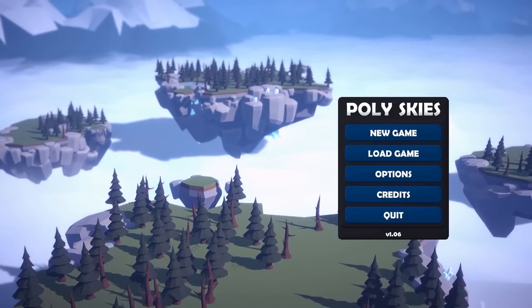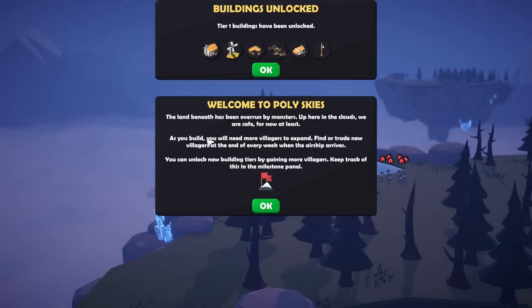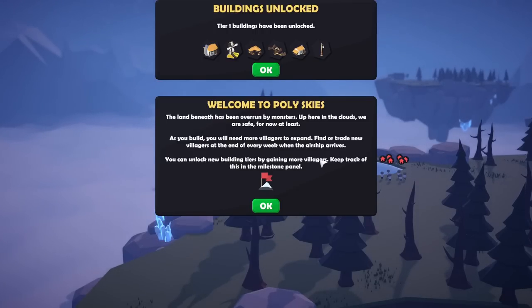Time to get on with it — to the skies! Welcome to Polly Skies. The land beneath has been overrun by monsters. Up here in the clouds we are safe, for now at least. As you build, you will need more villagers to expand. Find or trade new villagers at the end of every week when the airship arrives. You can unlock new building tiers by gaining more villagers — keep track of this in the milestone panel.